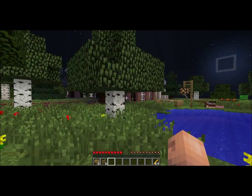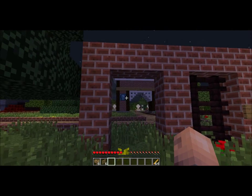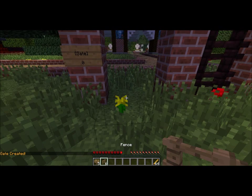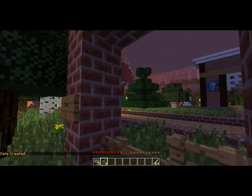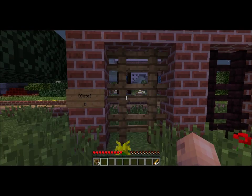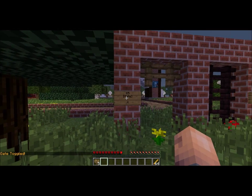Moving on to gate signs now. Gate signs are very useful. It does what it says on the tin — it makes a toggleable gate. On the second line, you just put gate, like that. Pretty easy, not much to it. And you just fill it up with fences. You can use other materials, but I'm just using fences right now. And you just fill it up, whatever area that you need the gate to be in. You right-click it, and it retracts the gate.